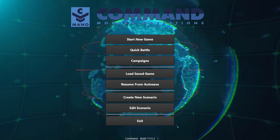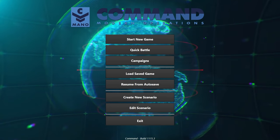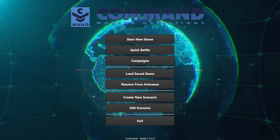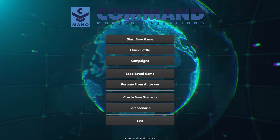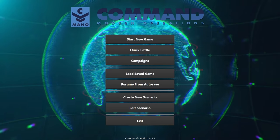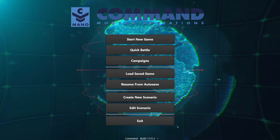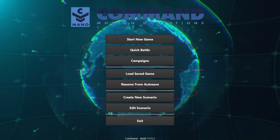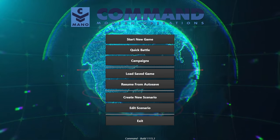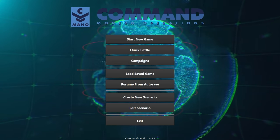Command Modern Operations supports Command Modern Air Naval Operations scenarios — all the DLC: the Desert Storm DLC, the Chains of War DLC, the Northern Inferno DLC, all of the Command Live scenario packs — all of that is supported in Command Operations. It's more like when the PlayStation 2 came out and you could play all your PlayStation 1 games because it had backwards compatibility. Command Modern Operations has backwards compatibility, which gives you access to literally hundreds upon hundreds of user scenarios.